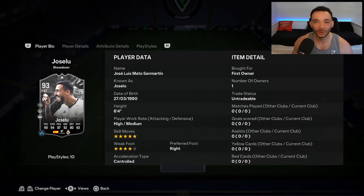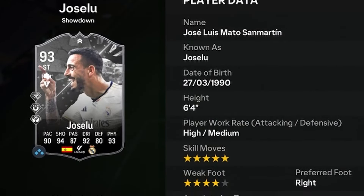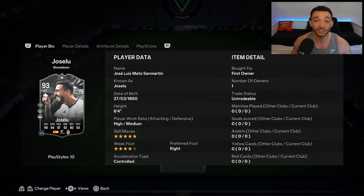Let's look at 93 rated showdown Hossolu. He's 6 feet 4 inches tall with a tall and lean body type. High medium work rates, right footed, with a 4 star weak foot and 5 star skill moves. The SBC is coming in at just over 210k. This card can get a plus 2 if Real Madrid beat Dortmund in the Champions League final.